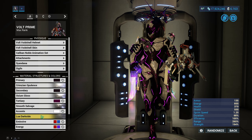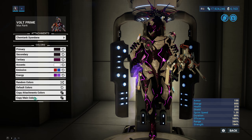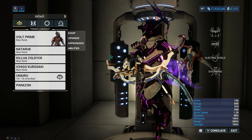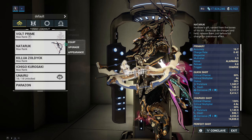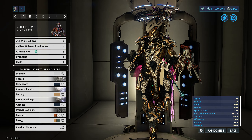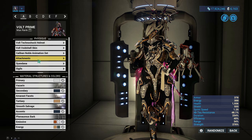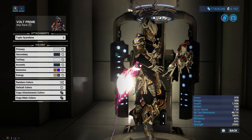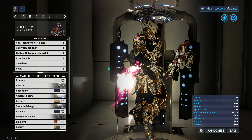Here's the fashion frame — the colors and everything, attachments, colors, syandana, also colors. It's a Steam syandana so you might not see it if you're playing on other platforms. As for this Volt, this is my choice of colors, attachments, animation, and syandana as well. It's also a Steam-type thing, so you're not going to see it unless you're playing through Steam and paying for it.